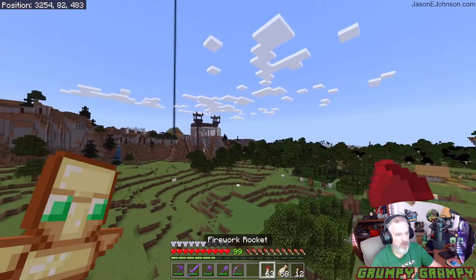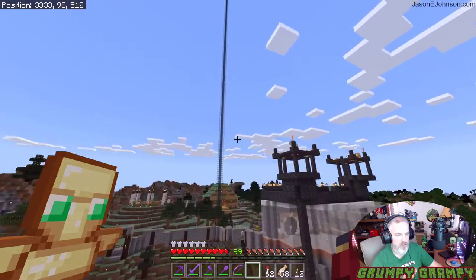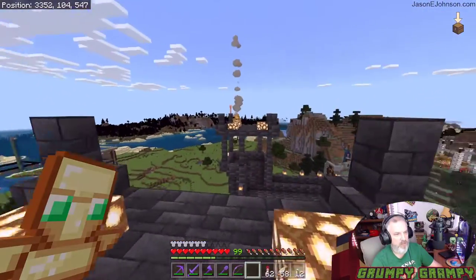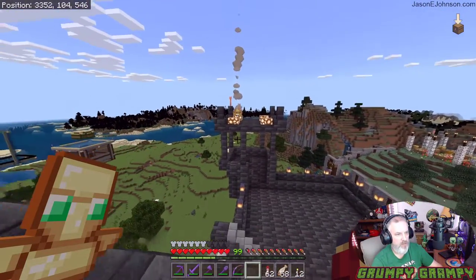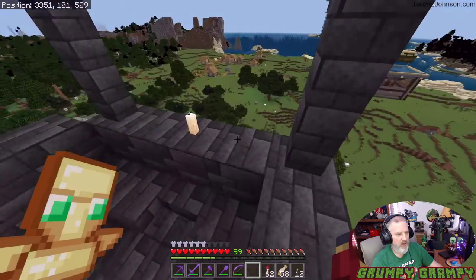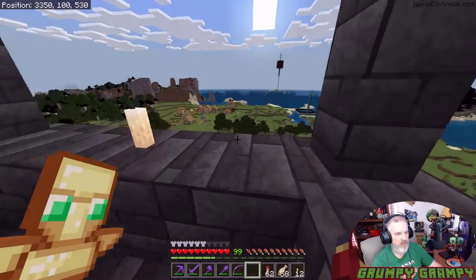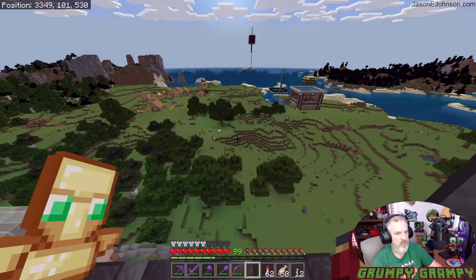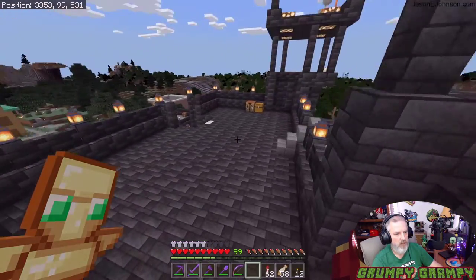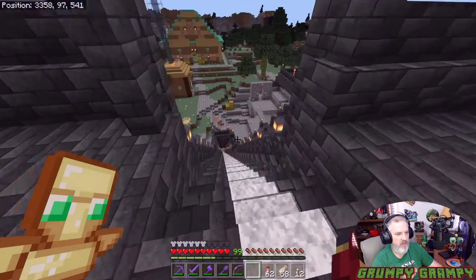I made some changes up here to my fort top. I'm not sure I'm happy with this, but I put some glowstone on top. I didn't like having the fire right in the corner so I went ahead and put it up top and gave a little protection here. If you want to look out, you could look out and jump off if needed - this is my platform to jump off.